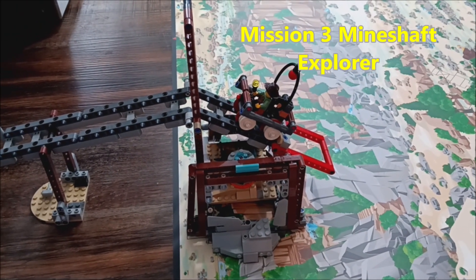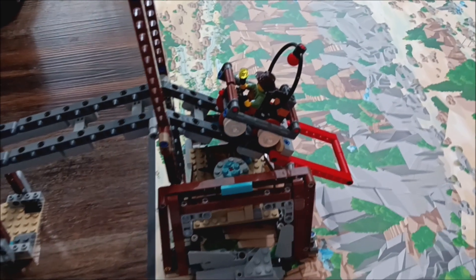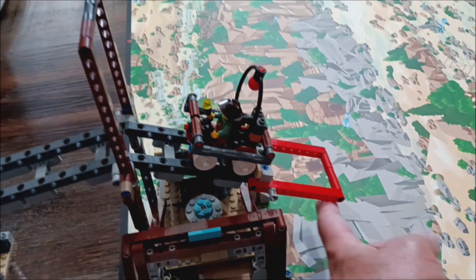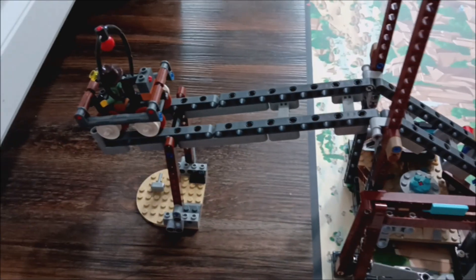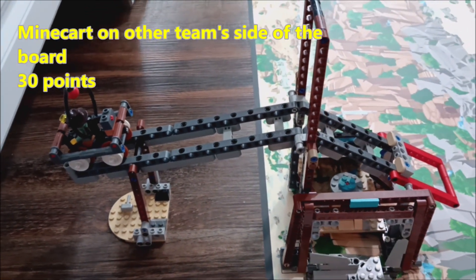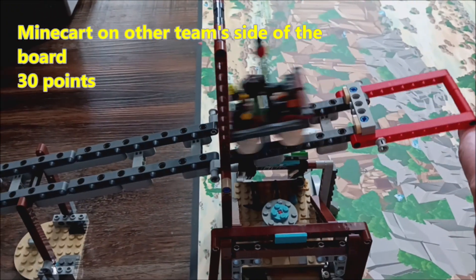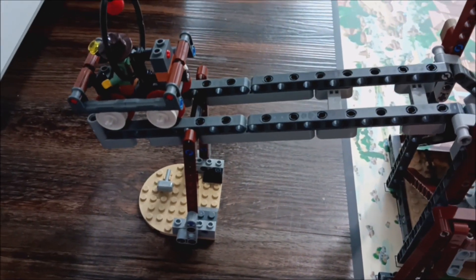Let's start with the Mineshaft Explorer. I'll give you the points, and at the end of this video I'll show you how a simple robot can get this mission done. What you need to do is make sure that the minecart on your side of the table ends up on the other team's board. You'll have to lift the tracks so the minecart rolls to the other team's side. You're looking at 30 points if the minecart ends up on the other team's board.